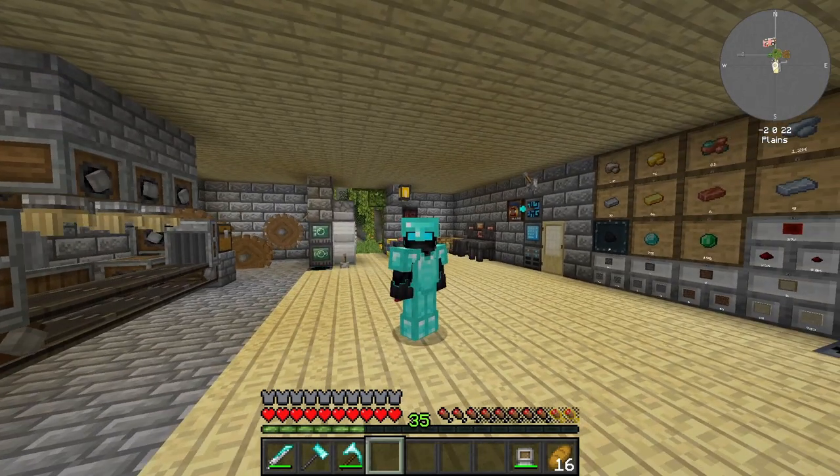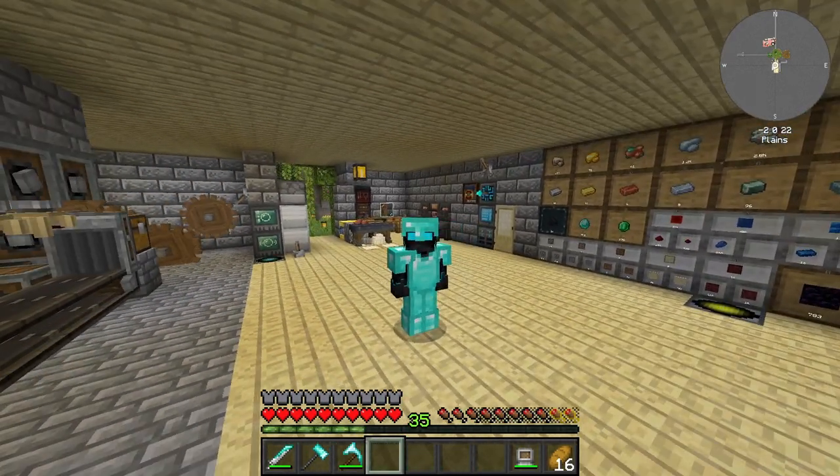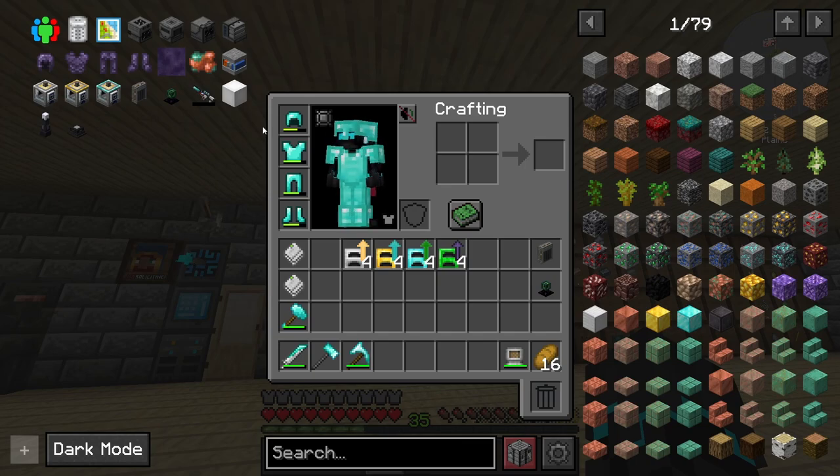I could go ahead and set up some gold and copper chickens, however they only generate nuggets so I would need quite a lot of them in order for it to be viable. So to get gold and copper I'm going to be needing to set up a system here, which I'm kind of prepared for, as well as a bunch of other stuff.